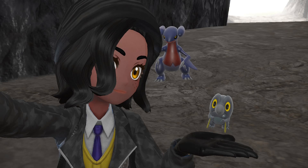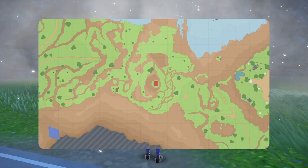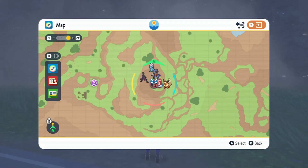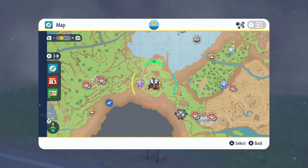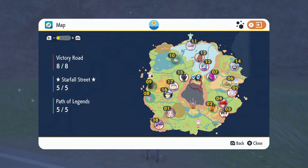Here's how to find Frigibrax, the pseudo-legendary of Scarlet and Violet. First, stock up on ingredients and then head over here on the map. The ingredients you need are salt, tomato, avocado, and fillet. One of each should be fine assuming you don't mess up.